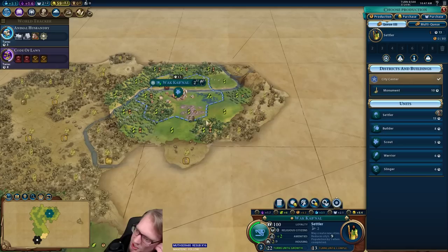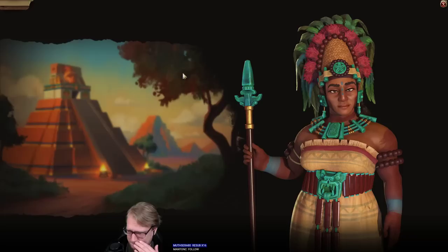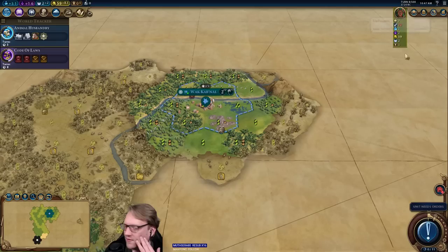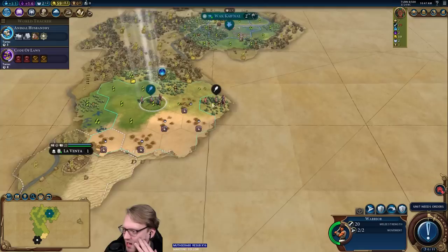I'm going to go single scout here and just get my second city. I find that when you're a civ that likes to be tall, we're probably going to shoot for about eight cities — you can squeeze in as many as 13 into the radius that she wants you to. It is worth it to settle good cities outside that range — 85% of a city is still worth it in a lot of cases. You just want to make sure it has good enough land.